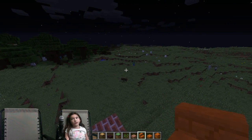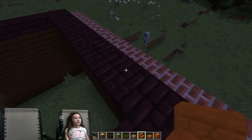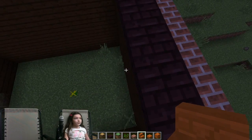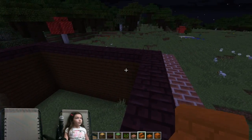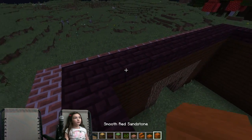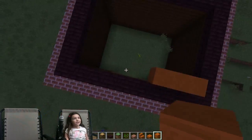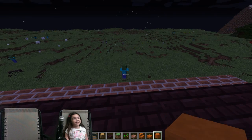I heard a zombie! Was that you, zombie? I think it was you. Alright, let's see — just come over here. Actually, let's just do a smooth red sandstone block, just because since I couldn't work out how to figure out the stairs — oh, it was you, zombie, who's making that sound. Stop it, zombie. Zap.